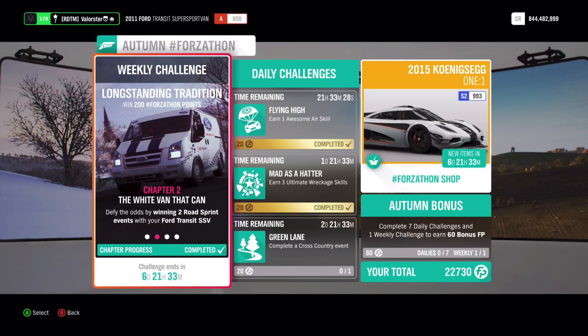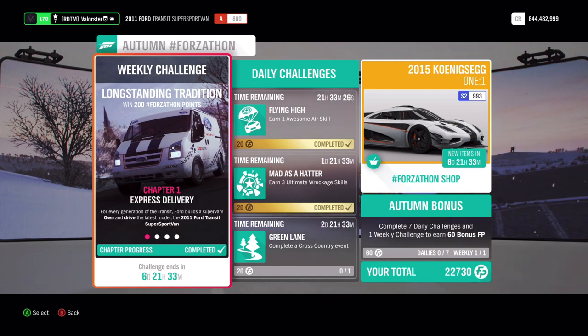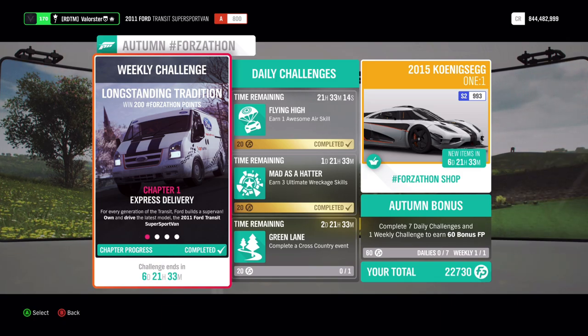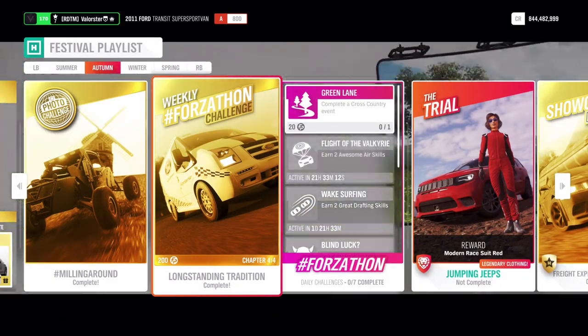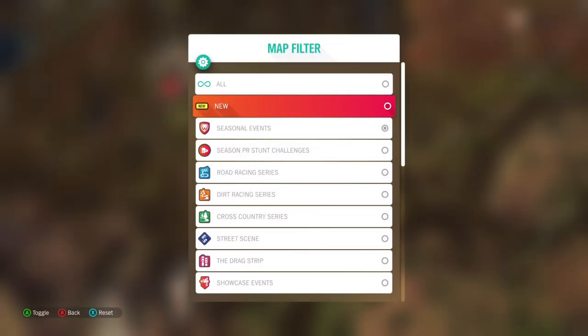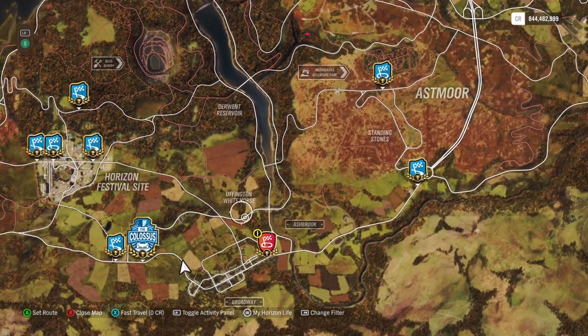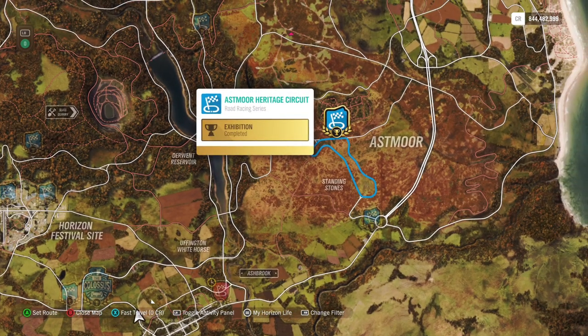Now let's have a look at the Forzatone. We need to own and drive the Transit, win two road sprint events, get eight bin skills, and ten trading paint skills. I'm already in the car. I'll show you the road race that you have to do — it's always been the same. It's here.